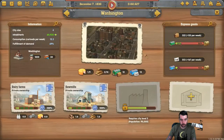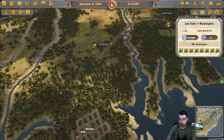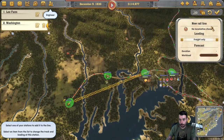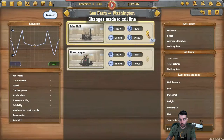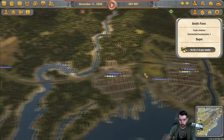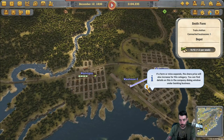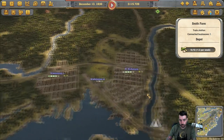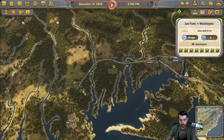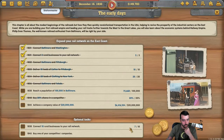John Bull is unlocked. Smith Farm probably could have had two trains running out of it. Let's see where we're at right now — we have seven rural businesses connected. We're increasing our population slowly. Let's go ahead and get a station master there as well, which helps out with dispatching train times.